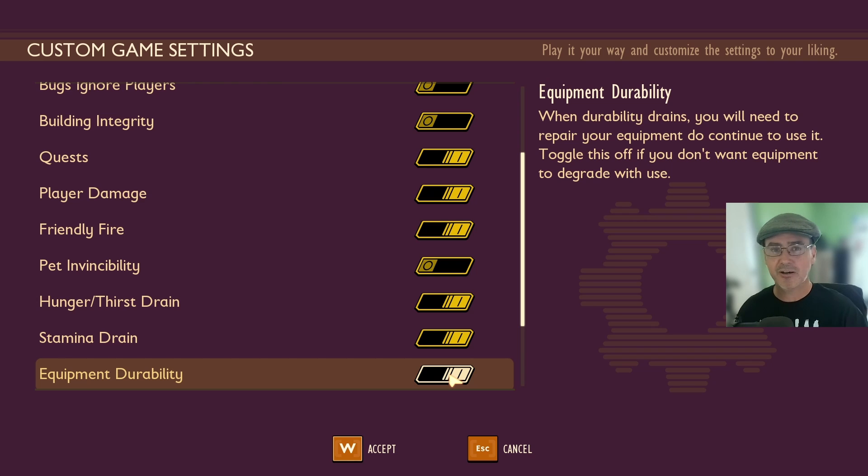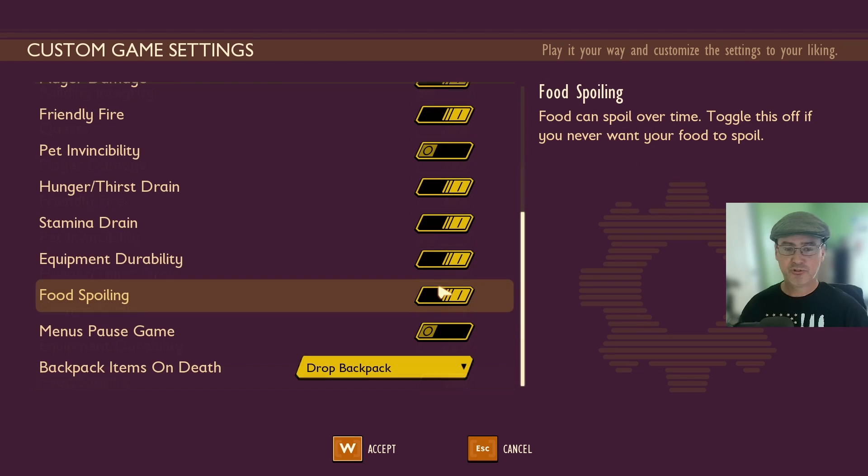Equipment Durability is currently on, and there is a typo in the description above. It took me a couple of reads to catch it. It says 'not do' instead of 'need to' — when durability drains, you will need to repair your equipment to continue to use it. Toggle it off if you don't want your equipment to degrade with use.